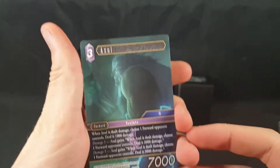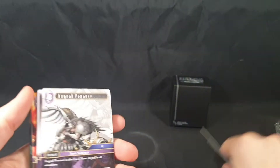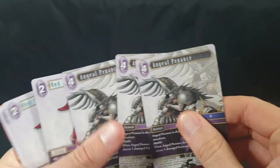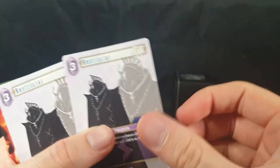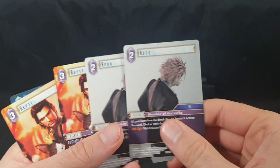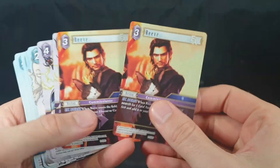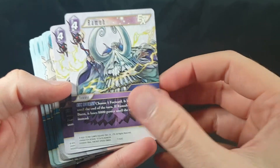Then we have Azul, Angel Penance, Red Mage — surprised to see that — Restrictor, Reno. We have Reeve EX.